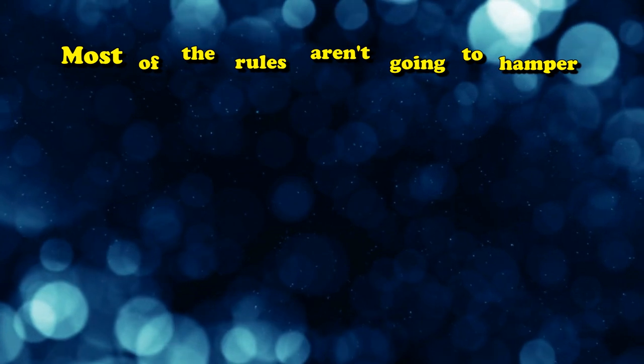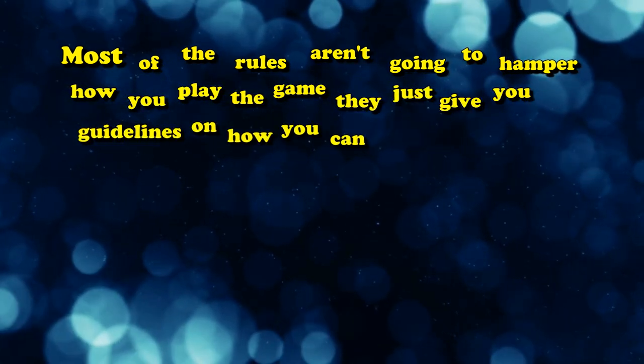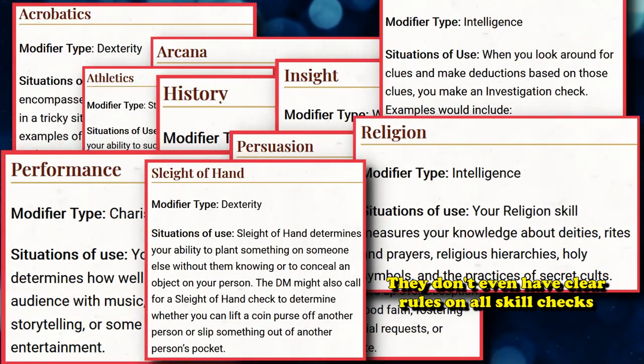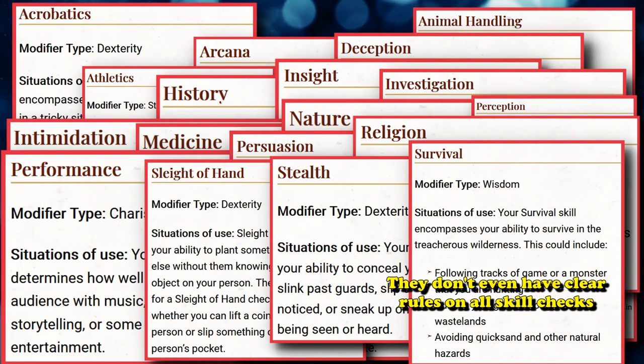Most of the rules aren't going to hamper how you play the game — they just give you guidelines on how you can do things, which is pretty generous with what they allow you to do. They don't even really have official guidelines on how to use most skill checks, as it's almost entirely up to your DM on what a skill check even allows you to do in the game.